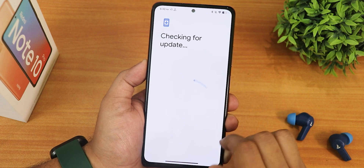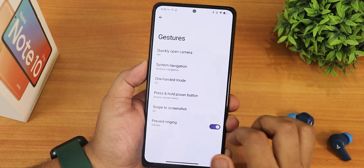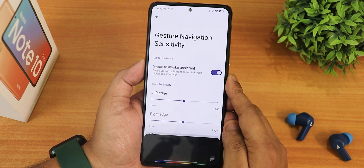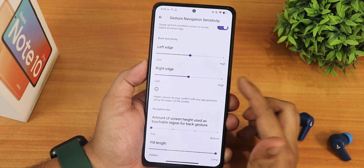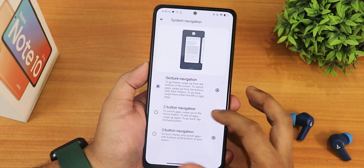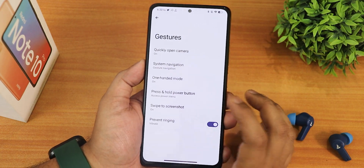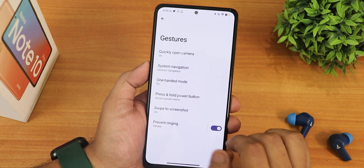There is a system updater to check for updates whenever one is available. In gestures, we have quick open camera and system navigation gestures. In the navigation settings, swipe to invoke assistant is working fine, with left/right edge customization and the amount of screen to be used for the back gesture. Pill length customization is there but no thickness customization. Two-button and three-button navigation are also available, with hold-for-assistant and one-handed mode.